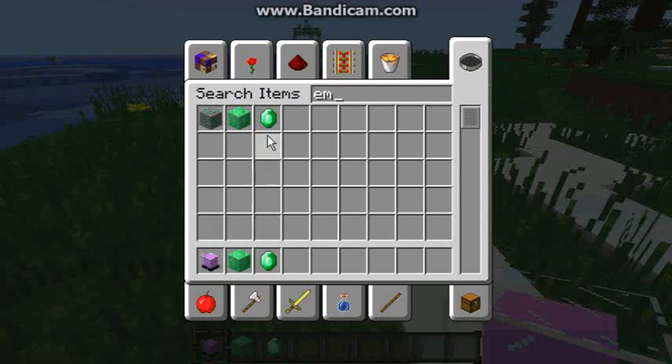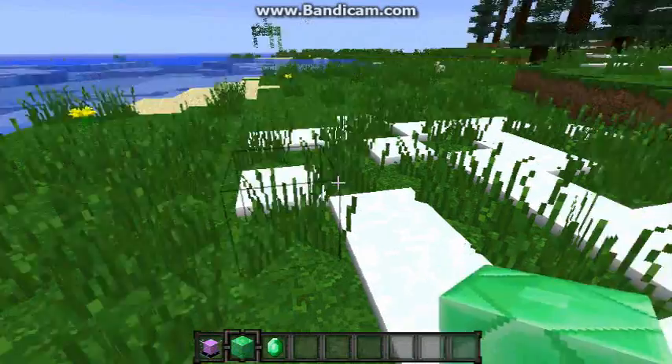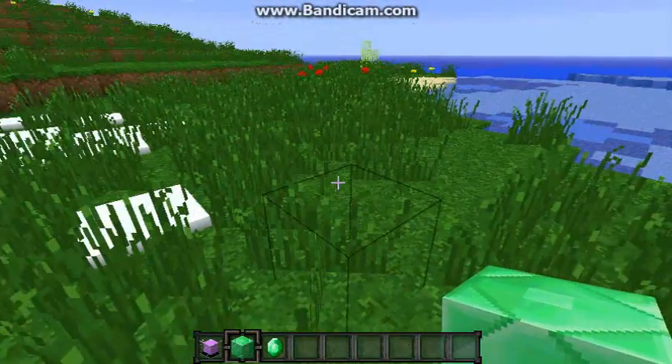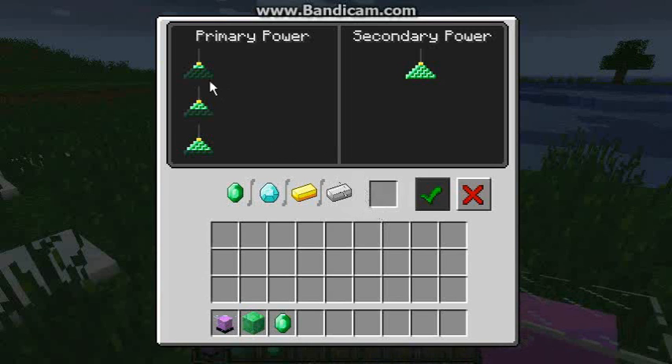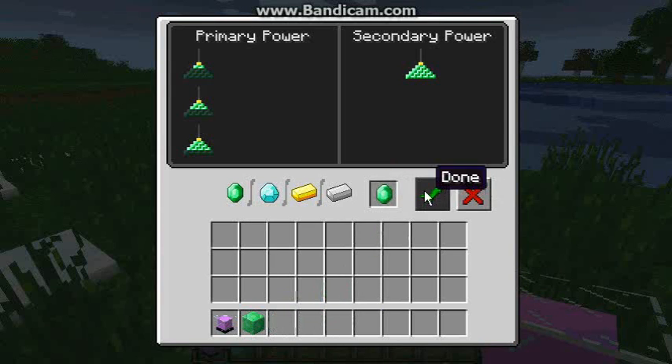You can either have one Emerald, Gold, Iron, or Diamond. If you put it on the ground and look, it has the primary power. You just put this here, but nothing can be activated for right now.